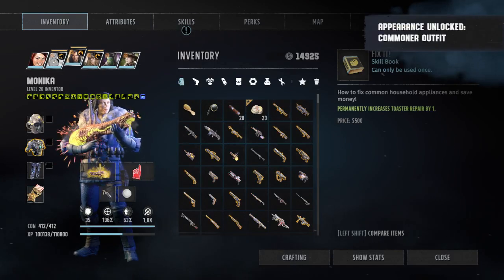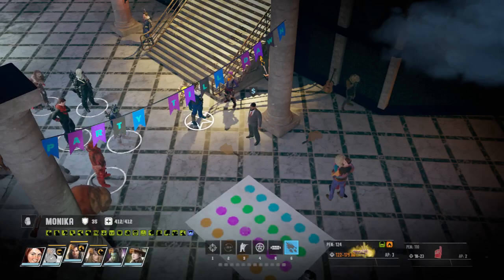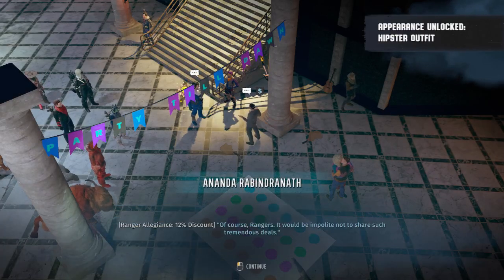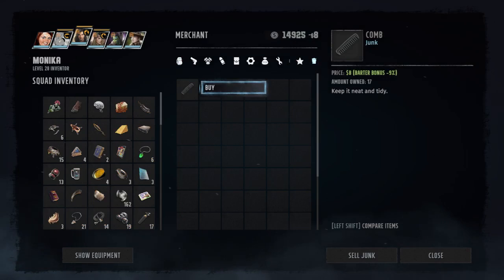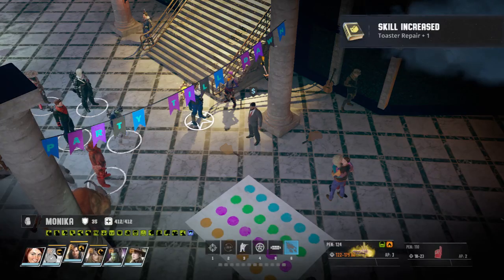Let me just read the item description — it increases our skill in toaster repair. It's absolutely marvelous, and being rangers it would be impolite not to share such tremendous deals. This is his last item, discounted from 10 to 8.